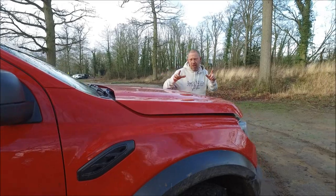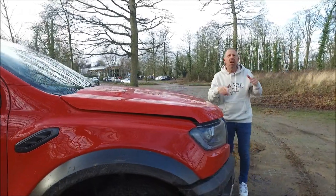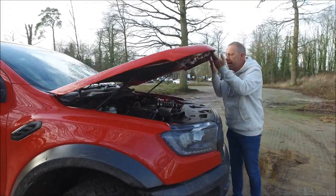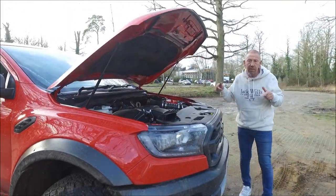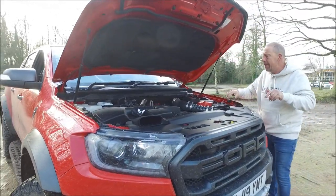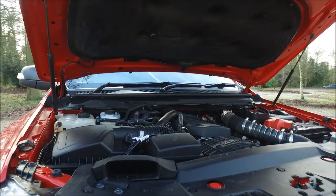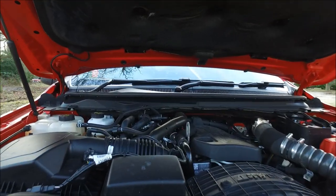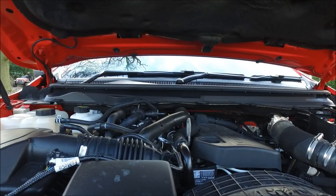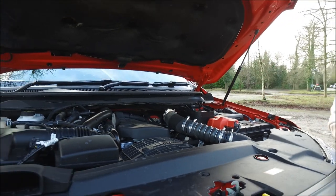There are huge differences under the bonnet compared to the American version, which has a V6 3.5-litre. This is actually a two-litre four-cylinder engine — it's a twin turbo, bi-turbo — and it develops around 230 brake horsepower. But what matters most with this car is the amount of torque. You've got nearly 500 newton metres of torque. This thing will pull the hind legs off a donkey.